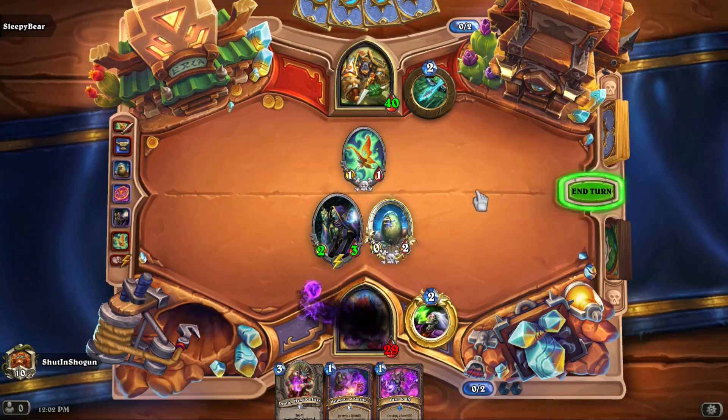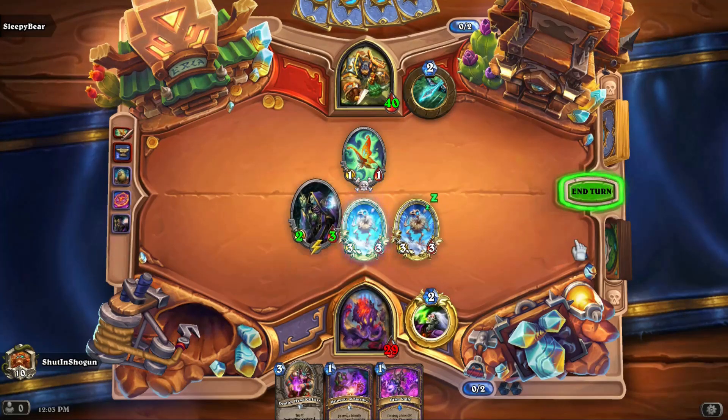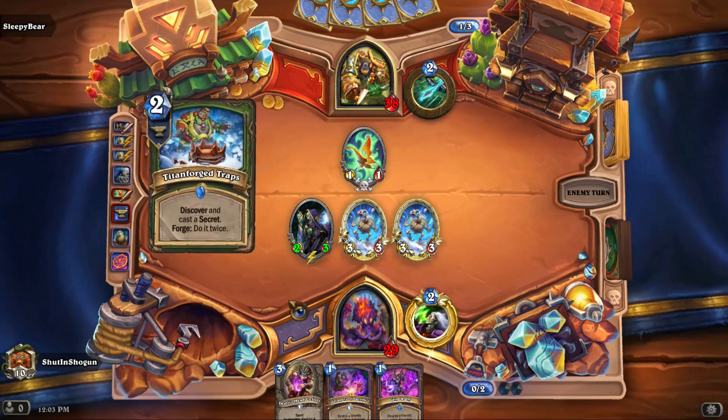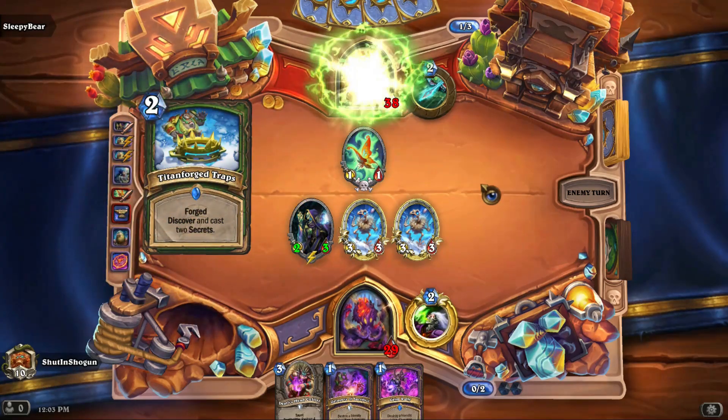Make it big and scary. Would have been great to draw a Deathrattle card, but not for nothing — an 8/9 on turn two worth of stats? It's not bad! Okay, that's going to, in theory, suck.